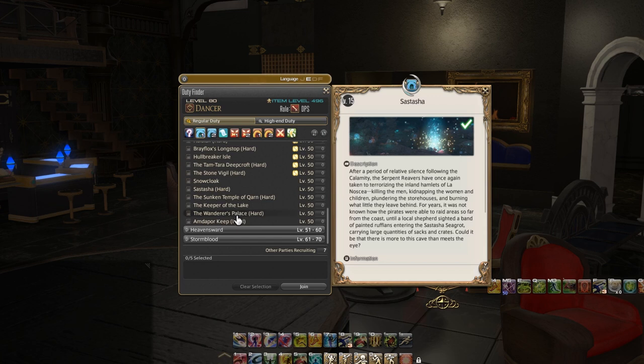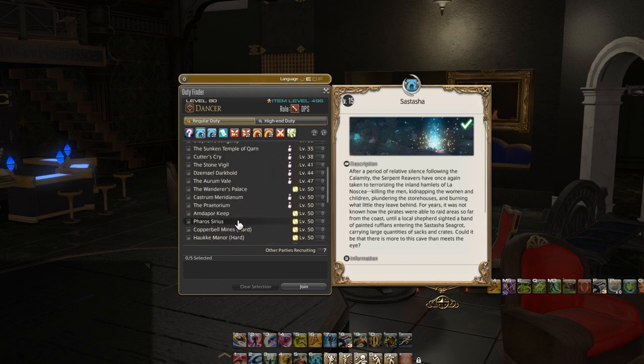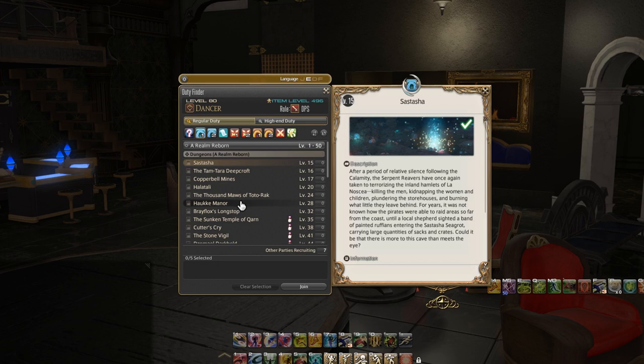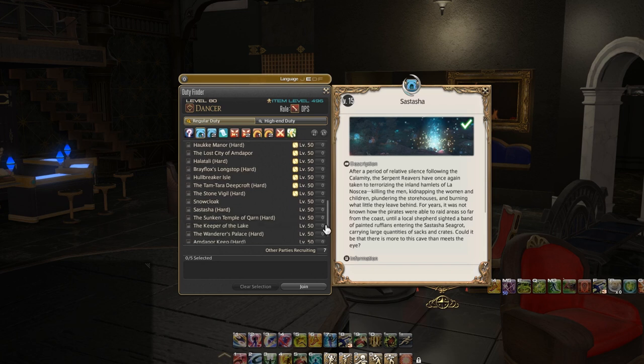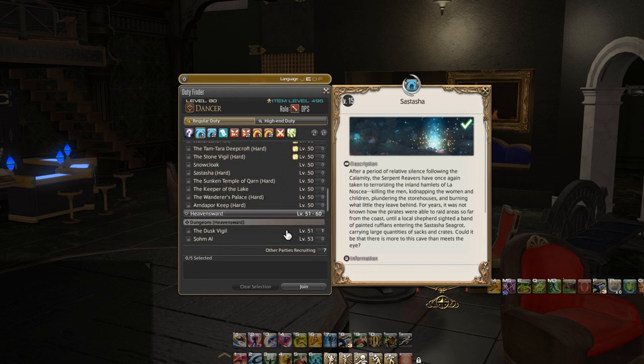These are definitely things that I would suggest you running. As well as right now you can see that there's currently a moogle event running — if you want to get involved in that, definitely do that. But main points I want to say here is that similar to before, you can look at the level requirement to see what you need. Likewise, just as you level up you have such a variety of different leveling dungeons, and when you hit level 50 there are a lot of dungeons — each expansion had a ton of different dungeons.